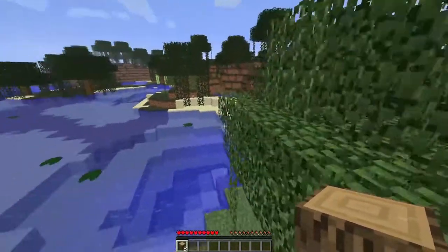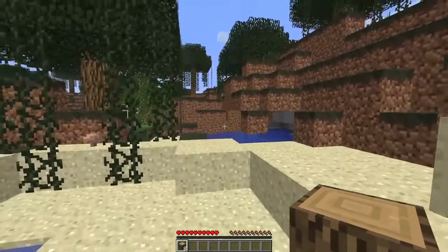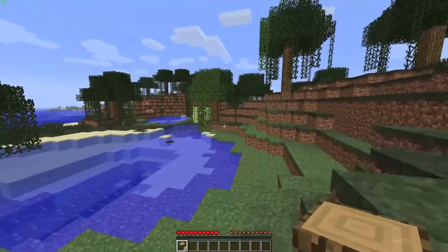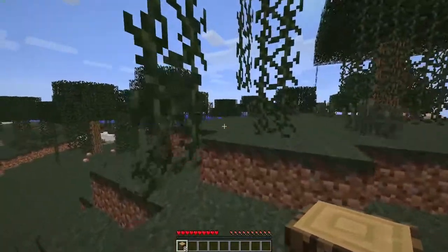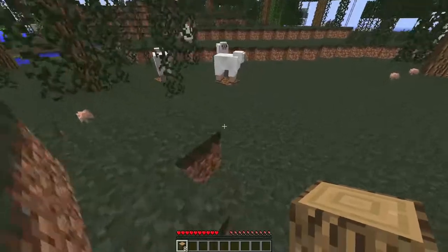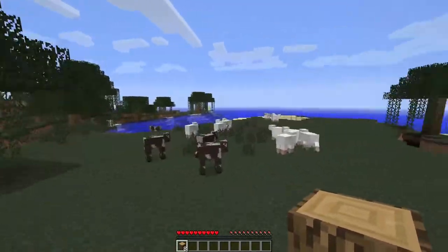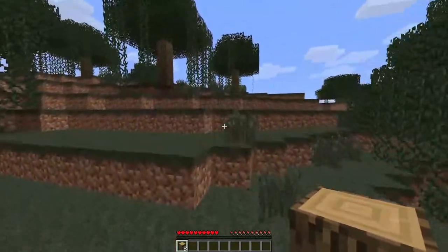Looks like we really spawned on a pretty nice swamp island, so that's not too bad. Look at the old sugarcane textures — got some pigs over there, this isn't too bad of a start. Unless it's an infinite ocean, which was a big problem back in the day. Oh look at all the sheep and cows we got over here — this is gonna be a good world, I can tell already.